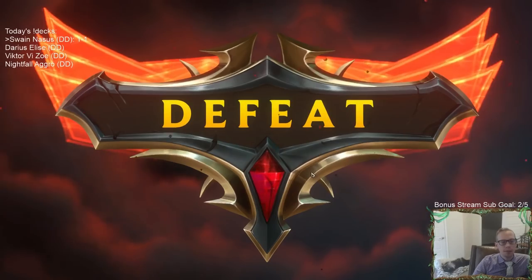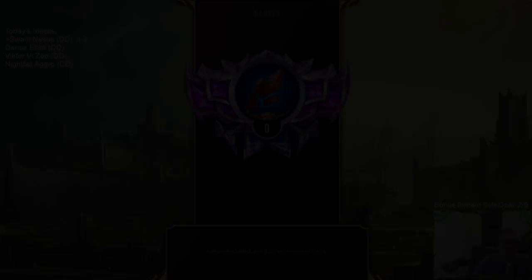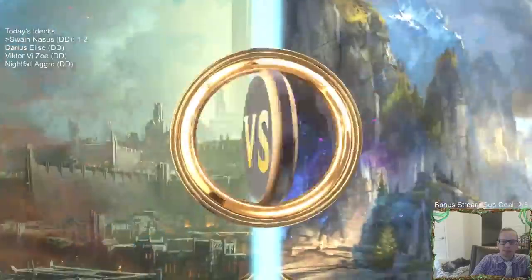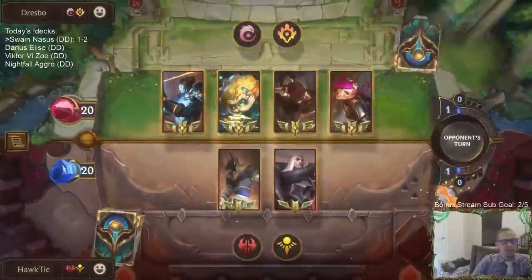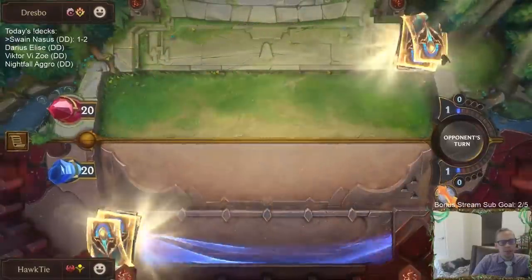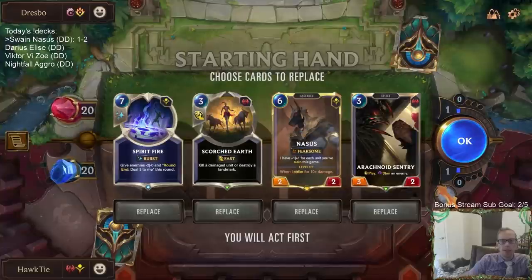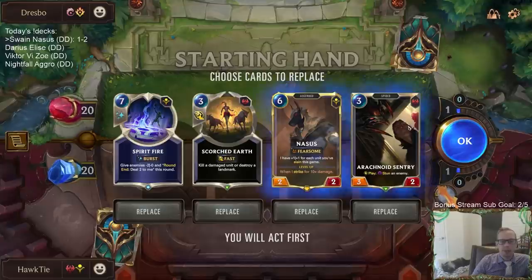Turn 7 — I needed to play that Spirit Fire on turn 7. That's going to be a crazy game. It's easier to see in hindsight than during the game, just having three Valors. That was pretty rough, but I didn't put myself in a very good position to win that.